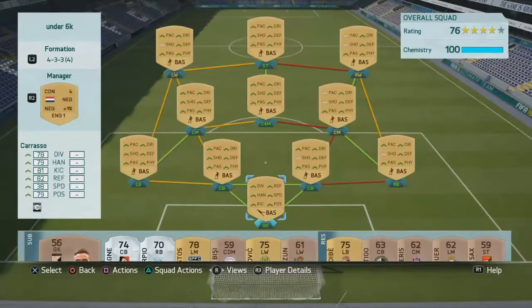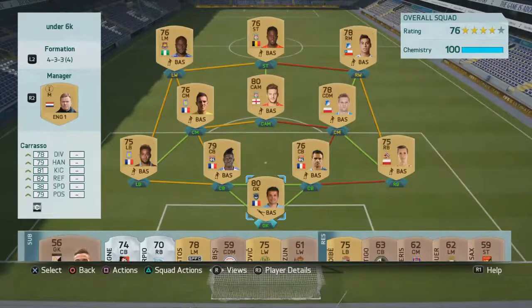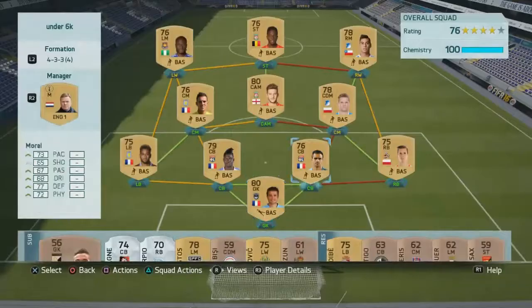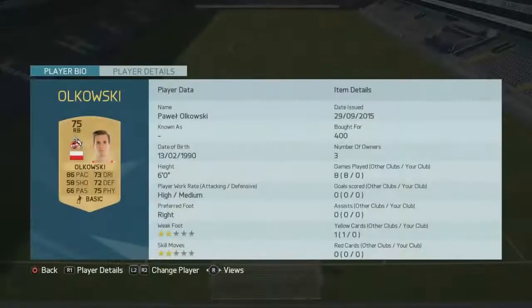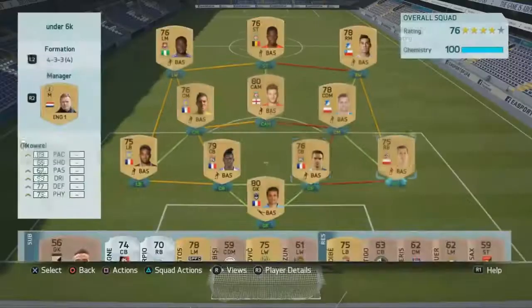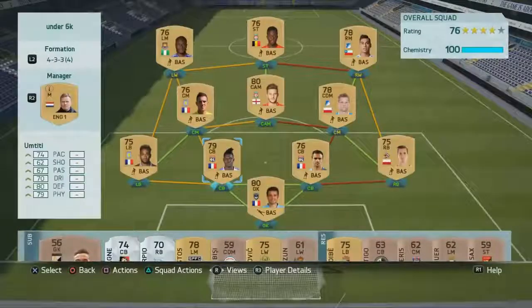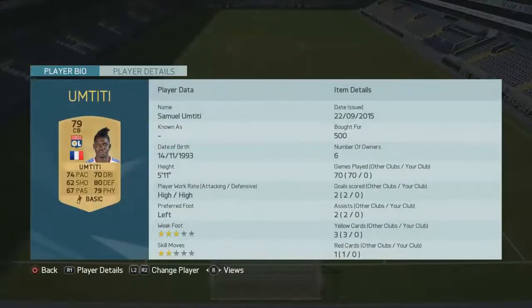Let's show you who is in the squad. In goal we've got Carasso — such a beast goalkeeper, only cost 400 coins. At right back we have Ola Kroski, 400 coins again, beast player with nice pace. In centre back we have Morrell — 73 pace, nice defending, only costing 400 coins. The second centre back is Omity, you can get this player for around 700 coins, but I sniped him for 500.